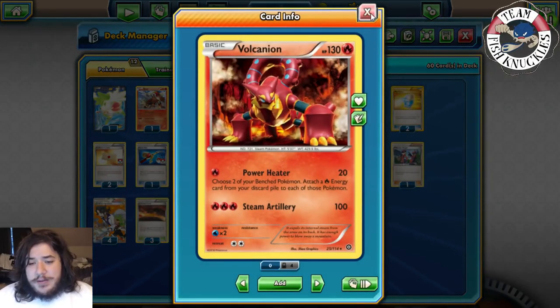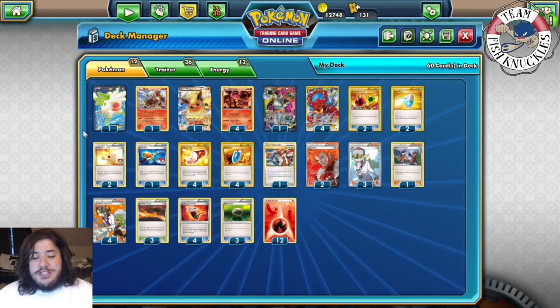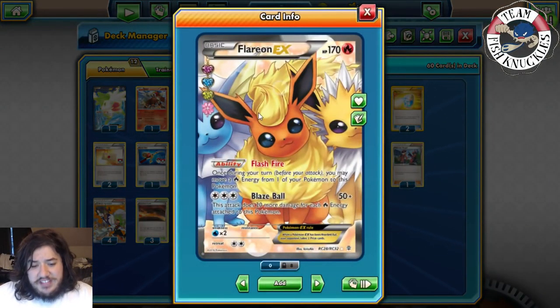We play one Hoopa to search for EX Pokémon, one Shaymin for setup, and one Flareon EX. Flareon EX's Blaze Ball does 50 plus 20 more damage for each Fire Energy attached to it, and its Flash Fire ability lets you move a Fire Energy from one of your Pokémon to this one before attacking. Blaze Ball can suddenly do a ton of damage.